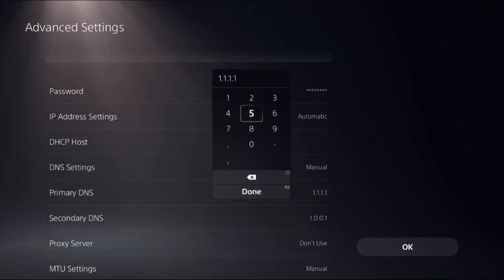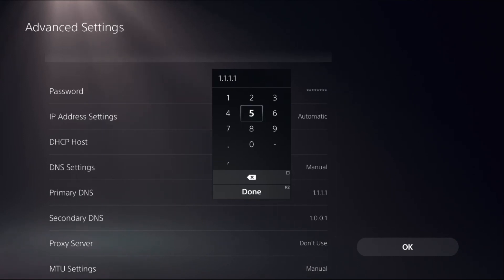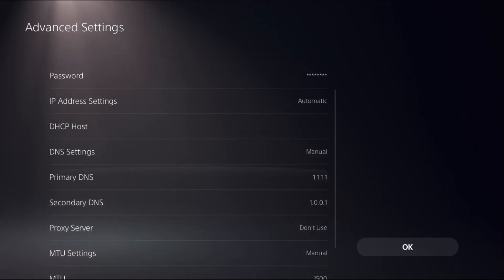There are multiple DNS servers you can use. The first option is 1.1.1.1 for Primary DNS and 1.0.0.1 for Secondary DNS. Another option is 8.8.8.8 for Primary DNS and 8.8.4.4 for Secondary DNS. You can set either one of them.